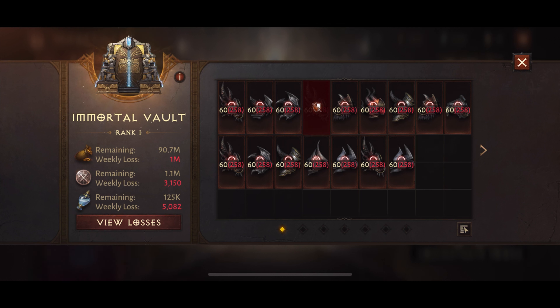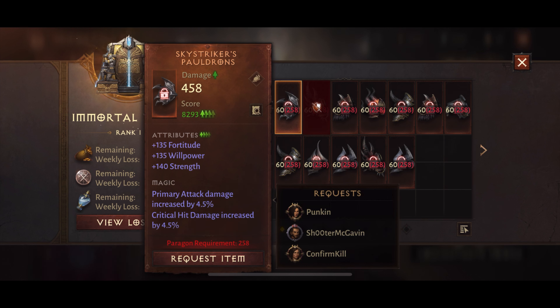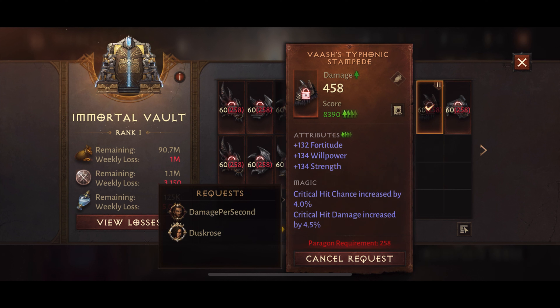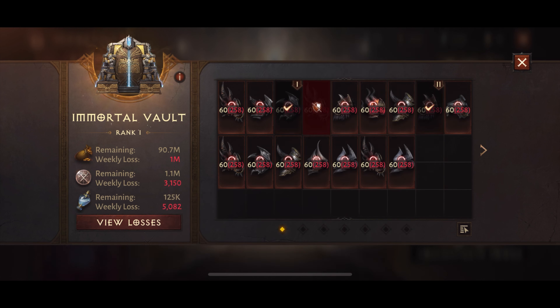A common confusion is: 'I'm higher rank, how come I didn't get that item?' Likely because you didn't request it as your first choice. If you request an item as your second choice and another player has it as their first choice, you will never get that item — even if you're higher rank — because on the first-pick pass you're already getting your first-pick item, and by the time second picks come through that item is already gone.